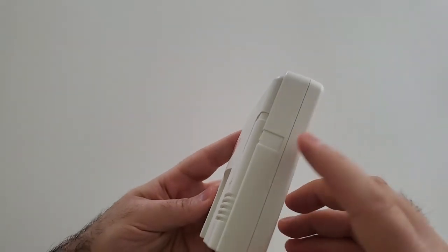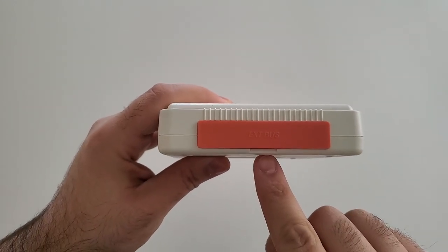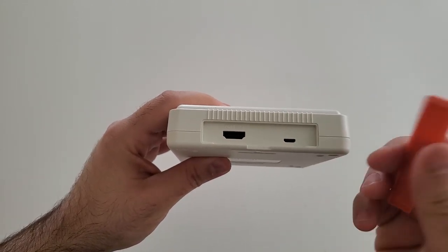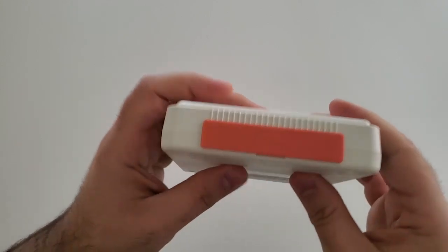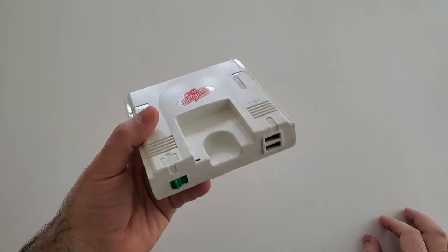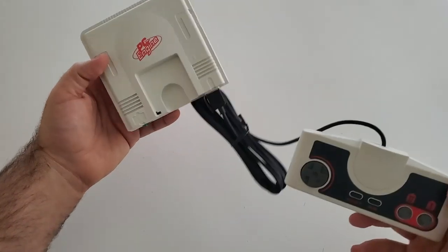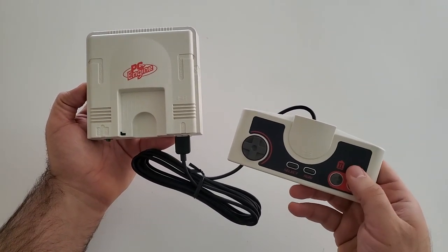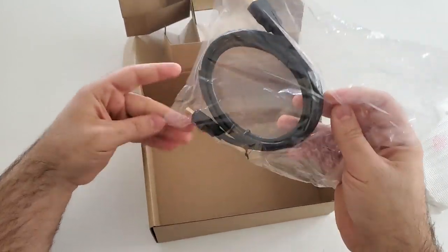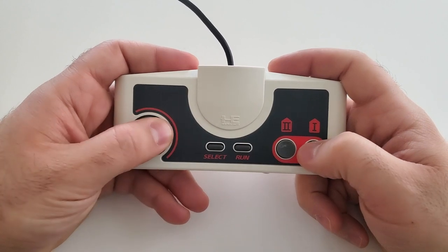On the top there are arrows pointing out where the AC adapter and antenna switch would be on the original. The sides have no inputs or outputs - everything has been moved to the back of the console. On the back we've got an extension bus cover port, and they've moved the HDMI out and DC in to those areas. When playing you'll never actually have the extension port plugged in, but it's a cool inclusion. The mini console doesn't feel like cheap plastic at all - it's a very high quality build, very sturdy. The last item in the box is a standard HDMI cable, which is a nice inclusion.